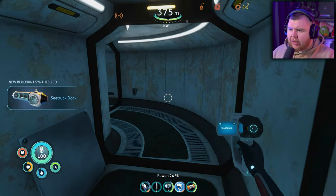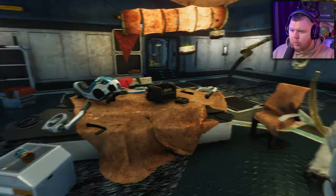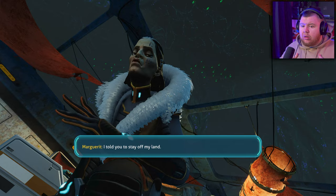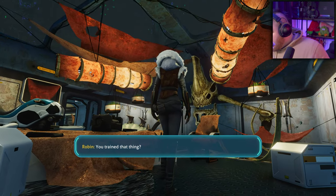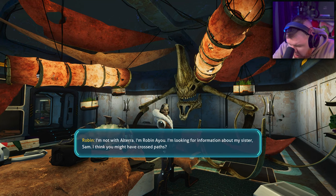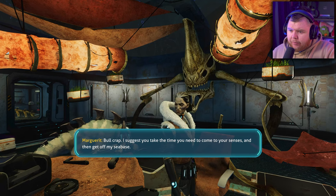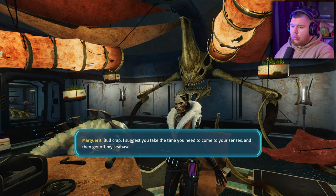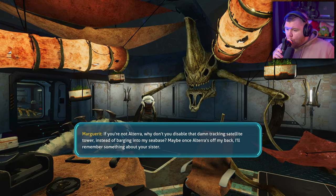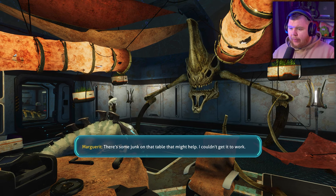There's a customized prawn suit - wait, that's the one she was wearing, wasn't it? Let's scan everything - vehicle upgrade console, new blueprint synthesized. Maybe we can find a recharger in here. She says: 'I told you to stay off my land. You trained that thing - next time I'll let them tear you to ribbons, Altera.' I'm not with Altera - I'm Robin Ayou, I'm looking for information about my sister Sam. I think you might have crossed paths.